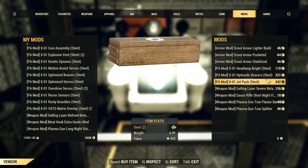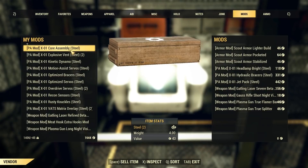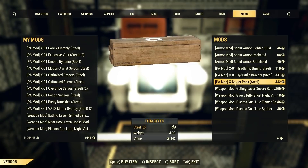All you have to do is do an enormous amount of server hopping. As you can see here on the left hand side, I have been collecting all these mods — for example, Core Assembly, Explosive Vents, Kinetic Dynamo, Motion Assist Servos, Optimized, Rusty Knuckle, Vets Matrix — and right here you can also obtain yourself the jetpack.